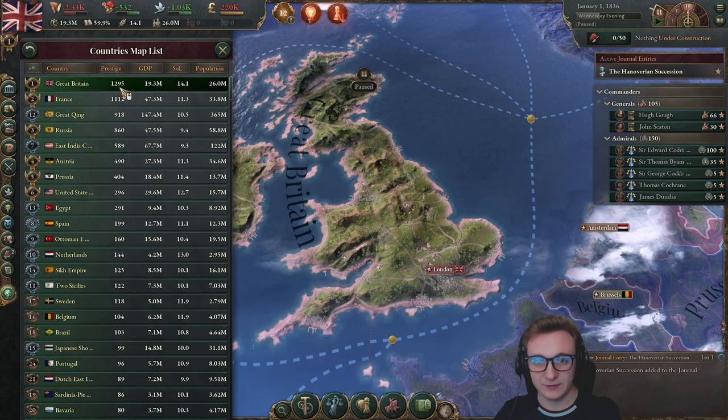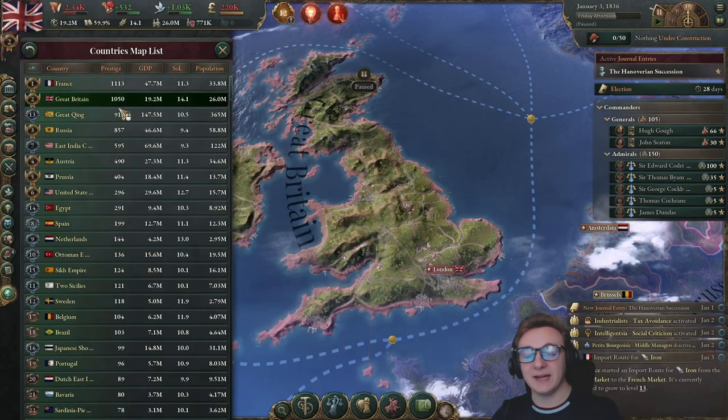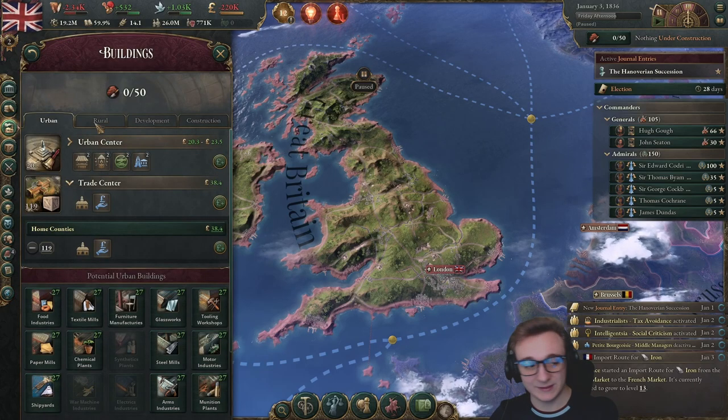What has this done to our rank? We've lost about a hundred. We are now second. So removing all our urban buildings, there are more buildings to come. We've dropped one rank.